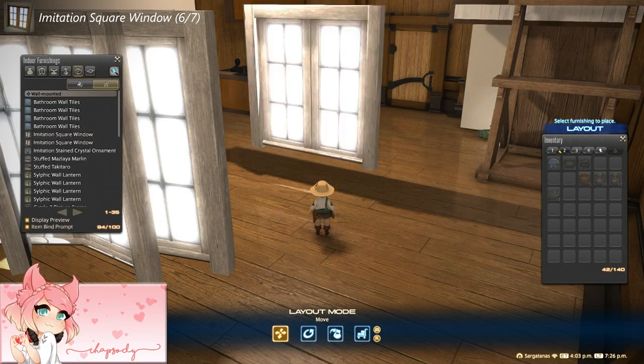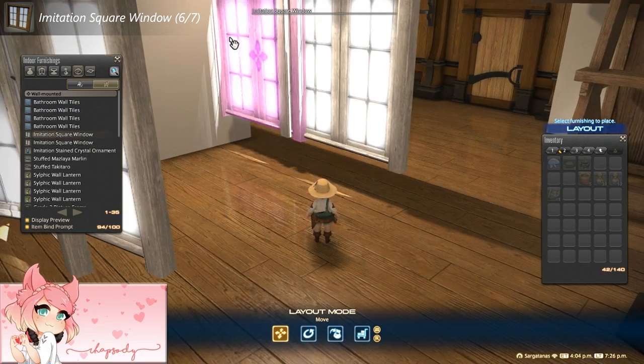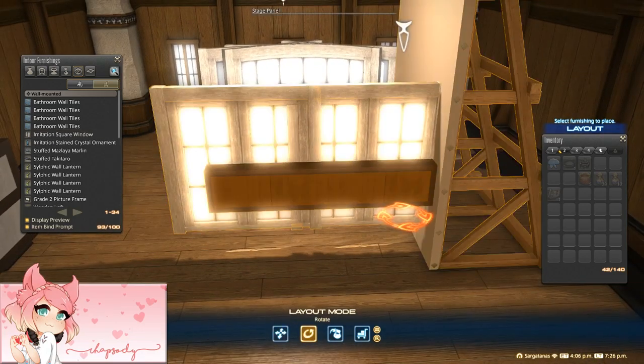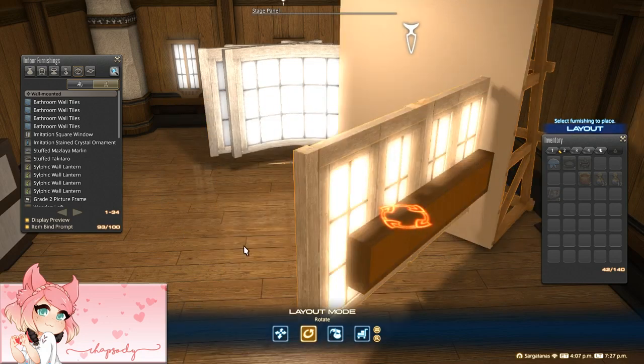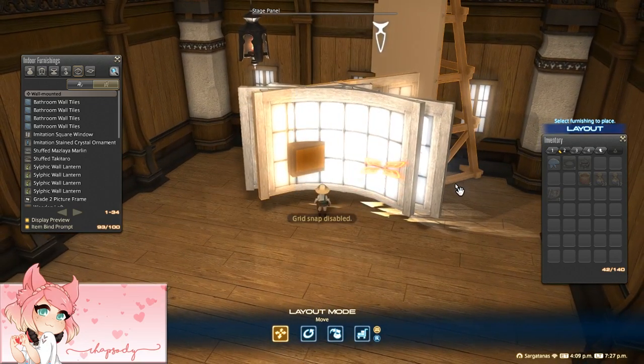It can also be helpful to dye the windows in different colors to tell them apart, at least until you're done building it. This way it will be easier to distinguish which one you need to float next, or if any of the already placed windows have snapped to your beam. I'm silly and used windows that I already had in storage, so these are all pure white — whoops.